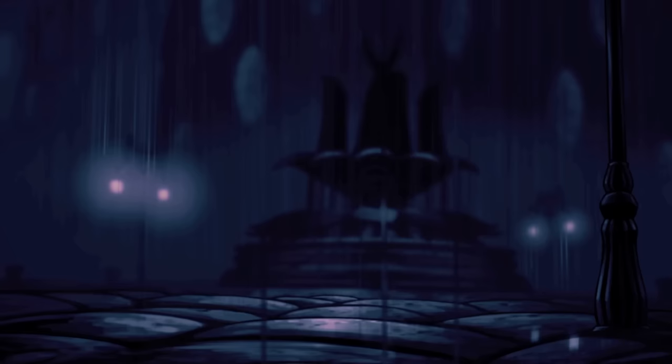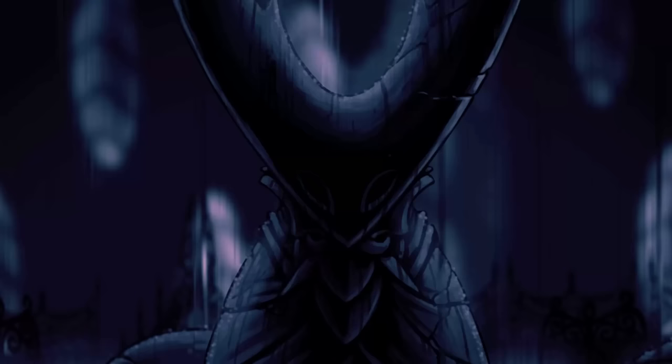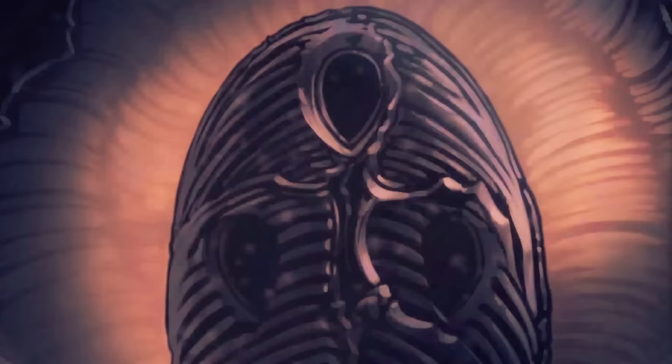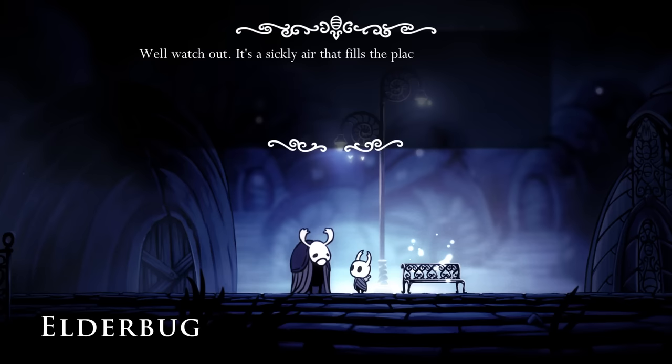Sadly, as I said before, there really isn't a definitive objective in this game, as the objective for now is to find that objective. Thankfully, the game is willing to feed us a breadcrumb trail of mystery until we get there, as while exploring Hollow Nest you'll come across quite a few peculiar things. The first is the Black Egg Temple located in the Forgotten Crossroad. Its design is similar to the one in the intro, so clearly this place might house that orange glow we saw earlier. Sadly, we can't open it as there seems to be a lock on it, so we'll have to come back once we find the keys.